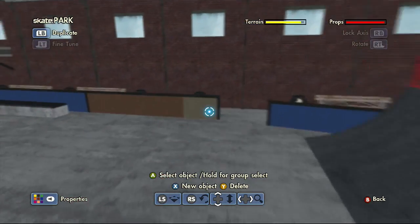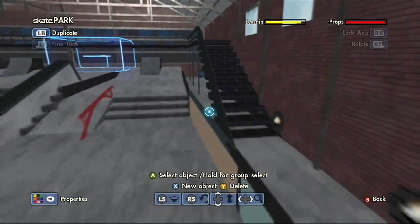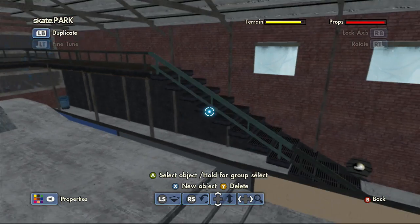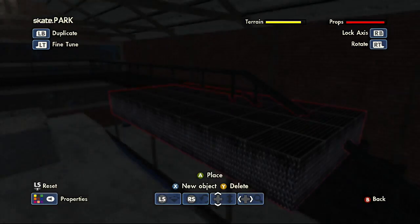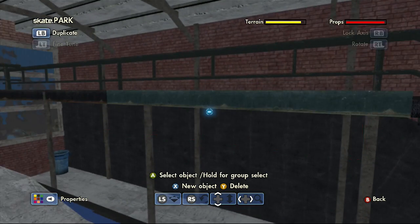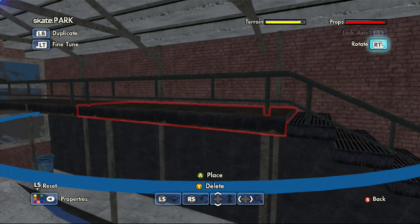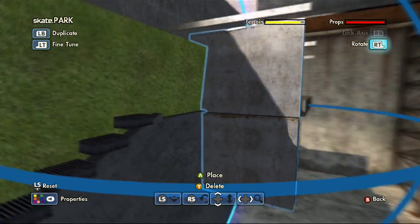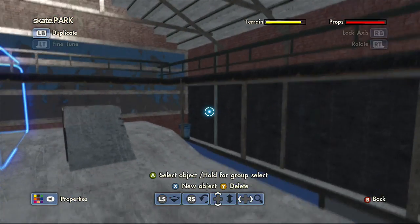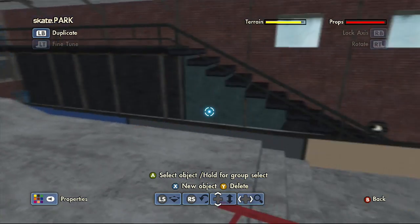I basically just copy and pasted that and changed the colors on each side, pretty simple. Over here is the catwalk - I could have just used the catwalk piece but I didn't like how thick it was. So I actually used the stair on a half setting, and if you can see, I did this because it looks just as good. I like it because it's a lot thinner and just looks better in general.